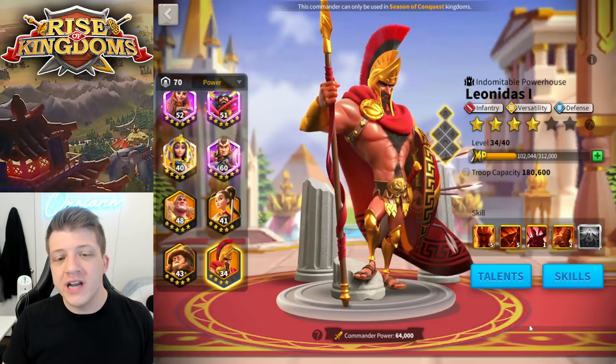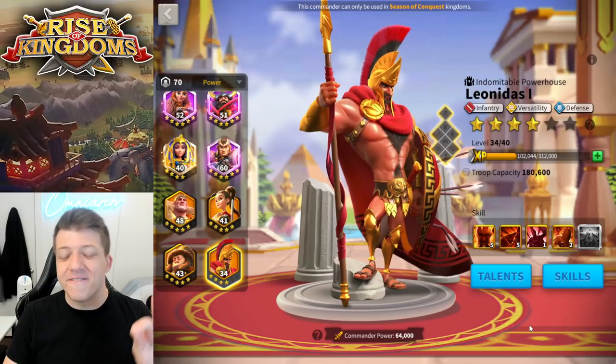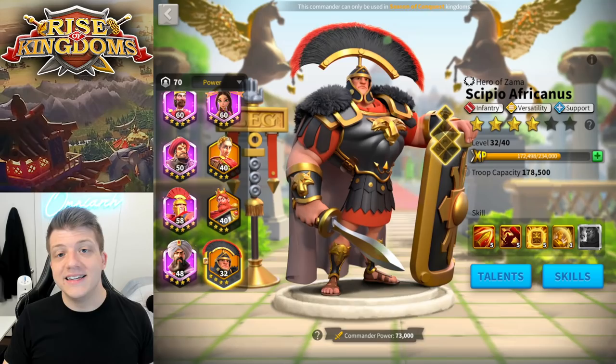Today we're going to be talking about whether or not you should still be unlocking and investing in Leonidas at 5511 as a secondary to Guan Yu, now that CPO has officially arrived into the game.